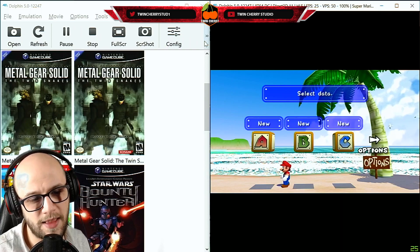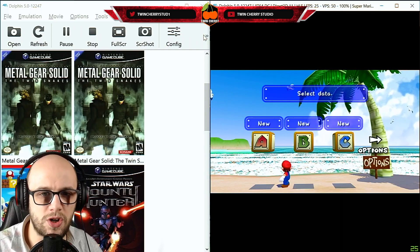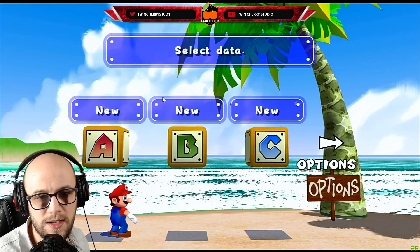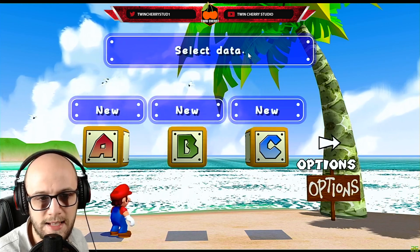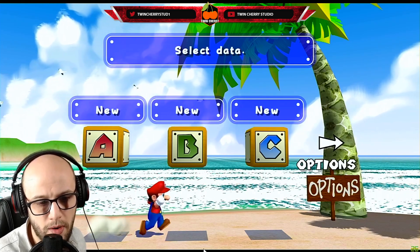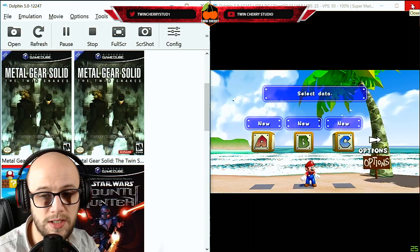We are not finished there, because we're going to add some custom textures to add that little bit of extra spice. Once I load the custom textures, you can see it's looking extra clean, extra crisp. The text is clear, the textures are sharp, and Mario is looking at his absolute best.